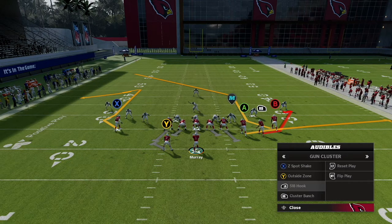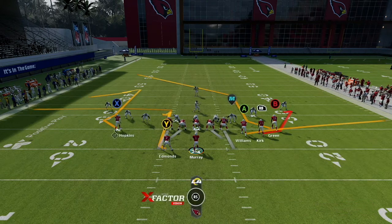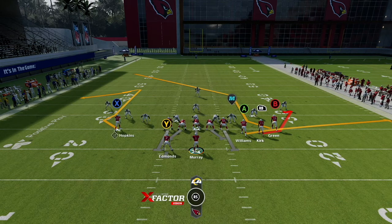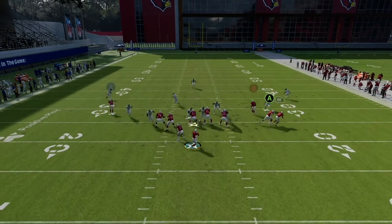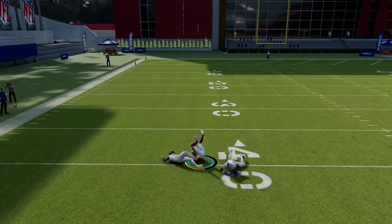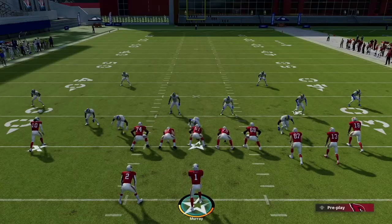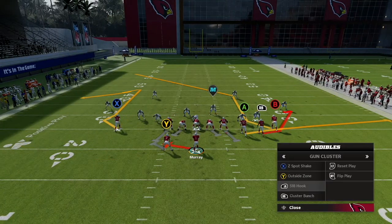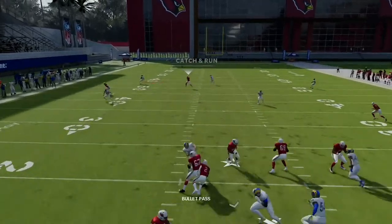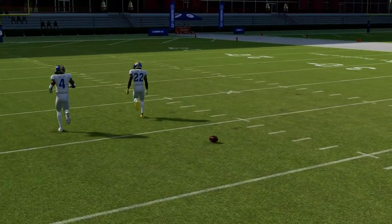Now we're going to look at 518 Hook — pretty simple play. I like to just run it stock. Sometimes I'll put my running back on an option route, but if there's a blitz or anything that looks like that, I just leave him in to block. The AJ Green route is obviously going to be the backbreaker route — man beater — and of course you can get it against zone too. But if your opponent's playing a lot of man, that's going to be your man-beater route.